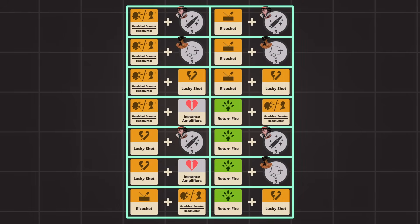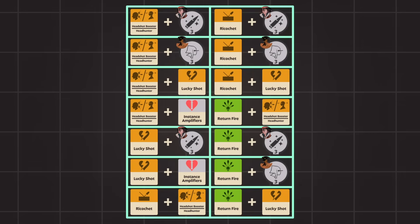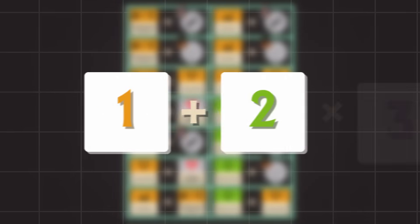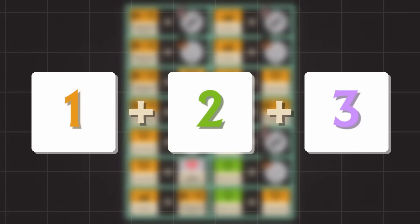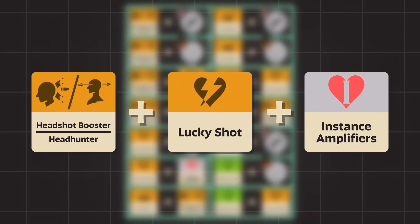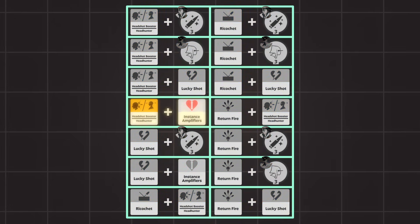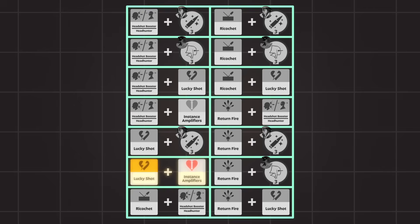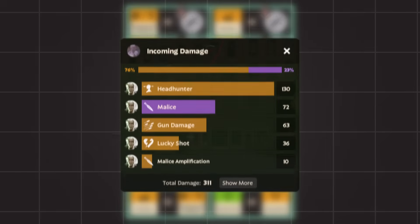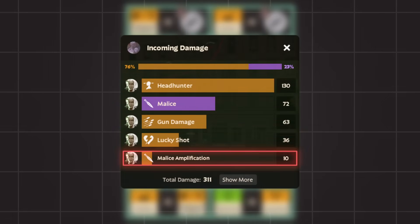Here is the list of all independent weapon damage instance combinations. This list only covers combinations involving 2 weapon damage instances. So what happens if you have 3 weapon damage instances? Nothing changes. For example, with Headhunter, Lucky Shot, and an Instance Amplifier — since all three are independent with each other — we simply add up the damage of the player's weapon, Headhunter, Lucky Shot, and the Instance Amplifier.